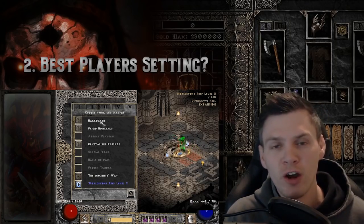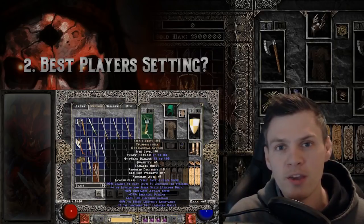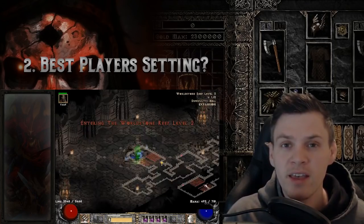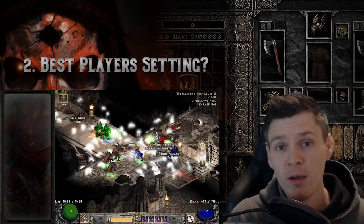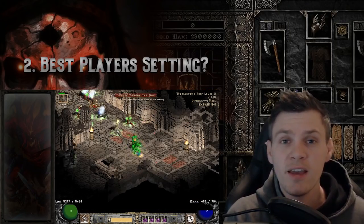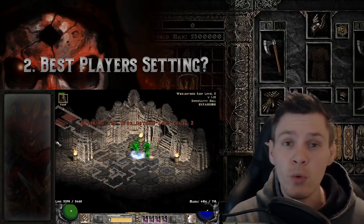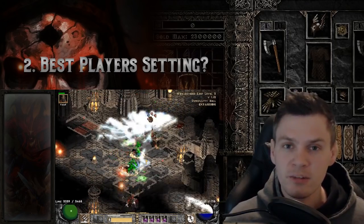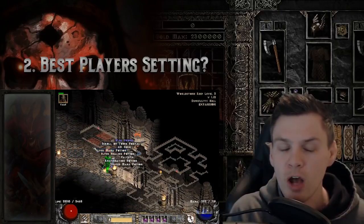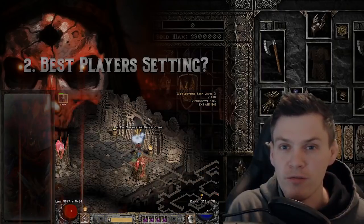Finally, if you're farming for runes, jewels, or charms, your best bet is clearing the majority of white monsters, champions, and boss packs in highly dense areas on Players 7 difficulty, if your character is strong enough. Players 7 decreases the no-drop rate on white monsters to its lowest point, so mass farming and killing as much as possible on Players 7 increases your chances of dropping more jewels, charms, and uniques.